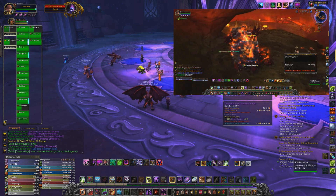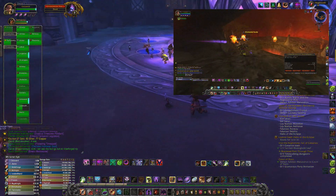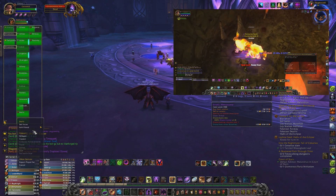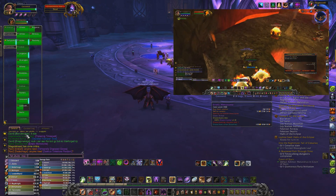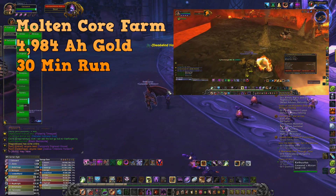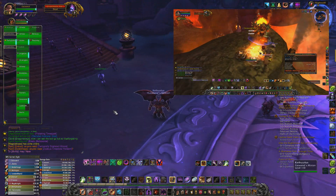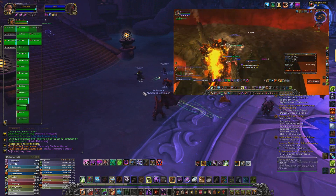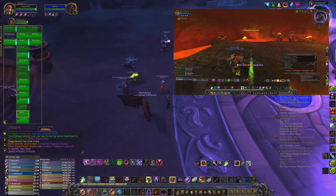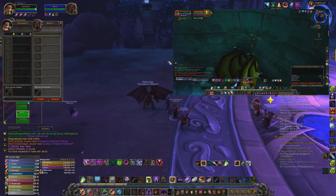When you farm, it's all about RNG — I always tell you guys this. As a new or old player, you have to understand you're not always going to get exactly what I get. The farm run I did was 4,984 auction house gold in 30 minutes. That's what lady luck gives us — we didn't get those good drops. If you get lucky, let me know in the comments below.